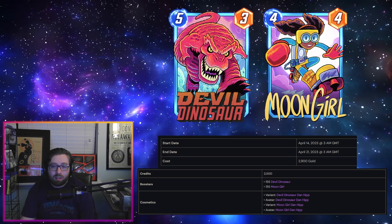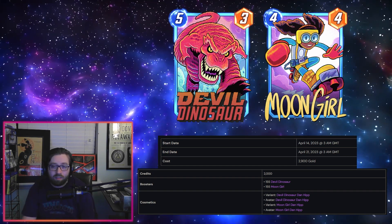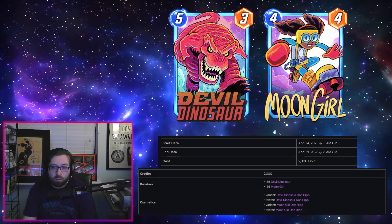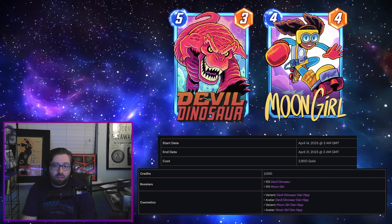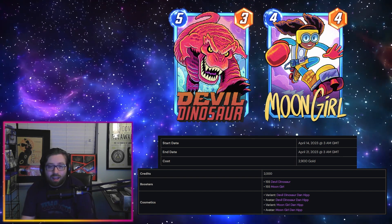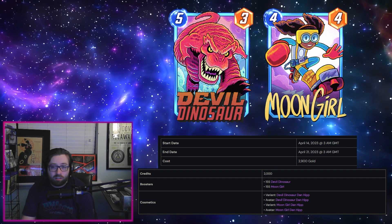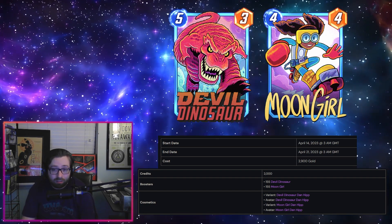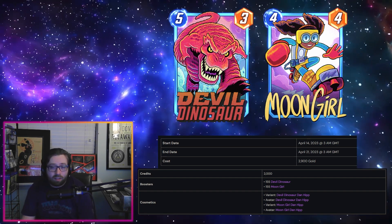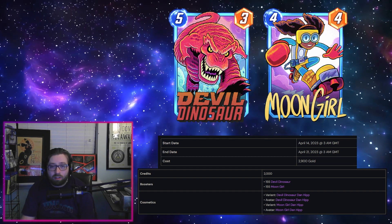I don't really put much value in avatars or boosters, so it's really just credits and the variants. To get 2000 credits when buying with gold, it ends up being 1600 gold, which leaves us with 1300 gold for the two variants. If you value these at 700 — the price of a lower-cost variant — it ends up costing just 100 gold less than buying two 700-gold variants. But if you value these at 1200, then that would obviously be more valued.